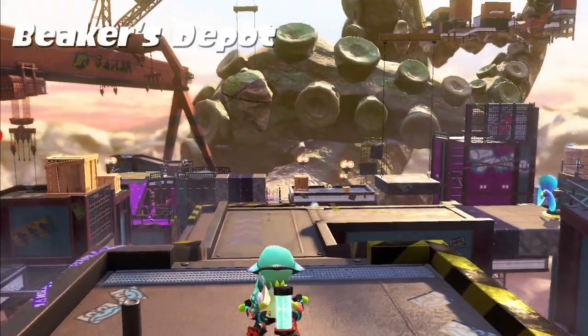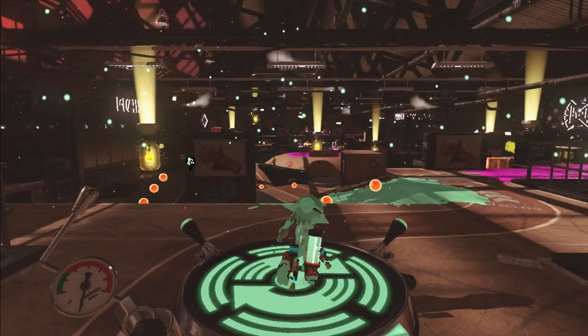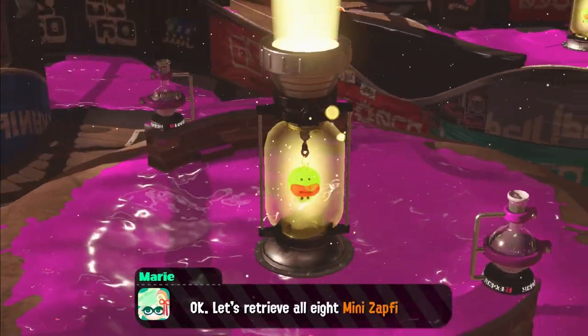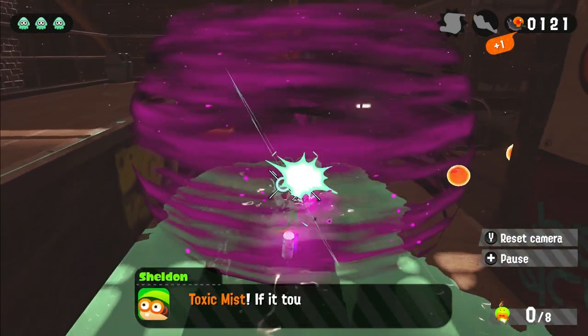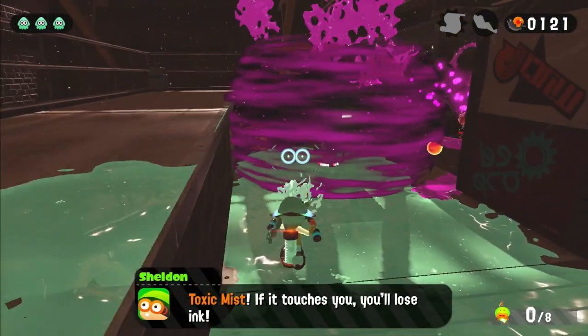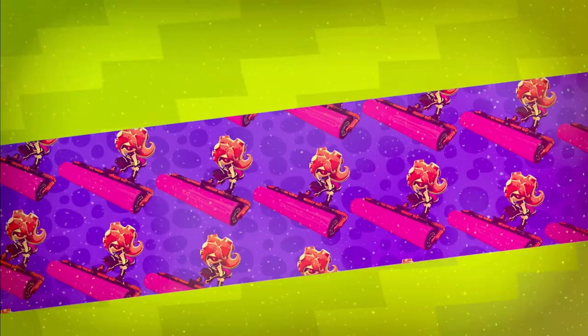It was time to fly off to the next area, called Beaker's Depot — it reminded me of a cargo ship port. I found my first entrance and got to it. Our first level brought us to a warehouse-looking place filled with more octolines. Just like the other level, I had to find all eight mini zapfish, though there was one difference — these toxic-looking clouds called Toxic Mist were set up to try and scare me off. All it took was one shot to get rid of them. I splatted some octolines, climbed up mats, and got all eight zapfish.